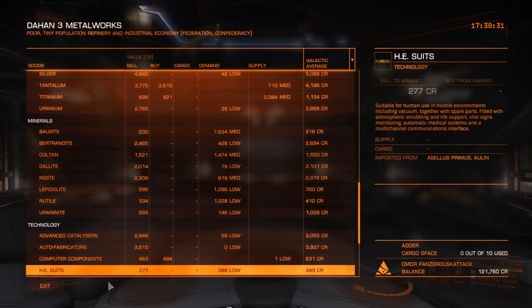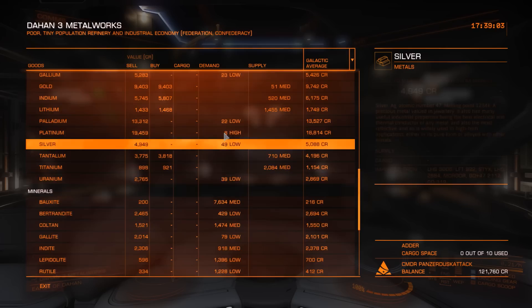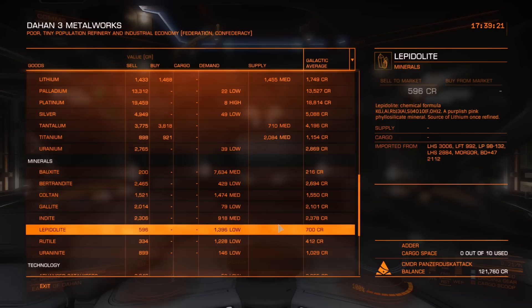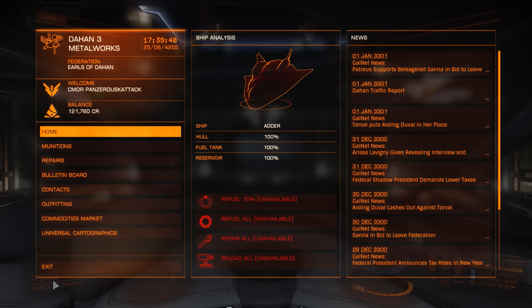The last thing to be aware of is what sort of system you're in. The economies of systems will affect whether mining is a viable option. Any system with a refinery or extraction economy usually has decent demand for metals and minerals — refinery especially. You can see here that nearly every mineral is in demand in this system, and most metals are too. Extraction systems are where minerals are mined from, and refinery systems are where they get refined for use. If you can find extraction sites in refinery systems, that's the best possible situation. I'm going to teach you a couple of tricks that will allow you to mine in almost any system.